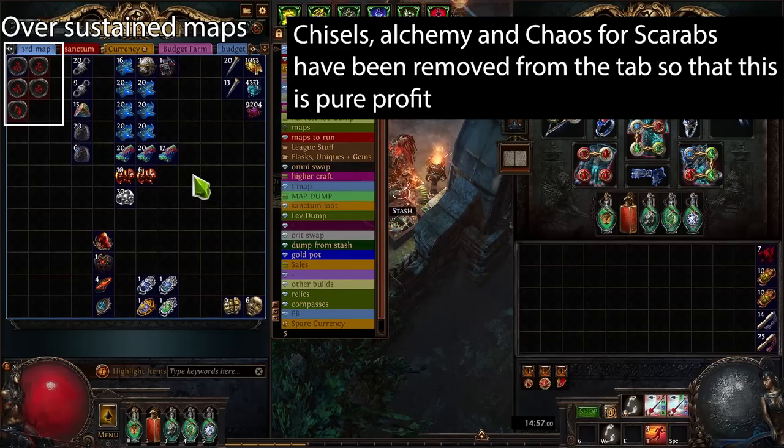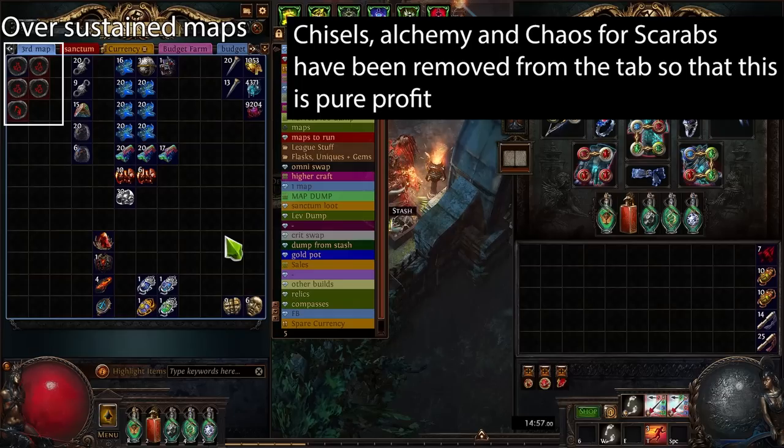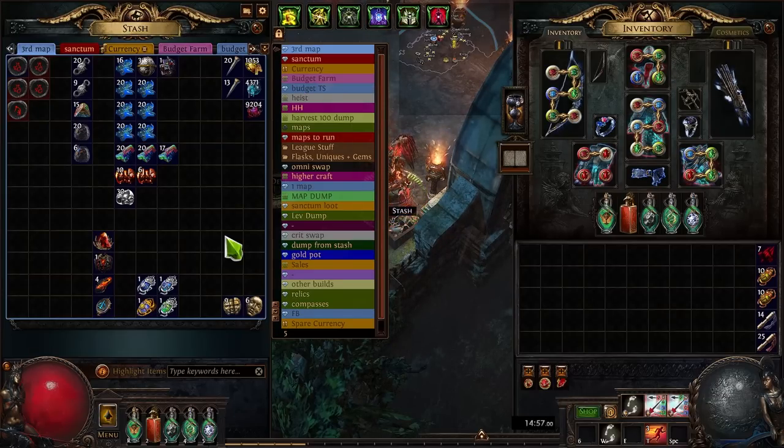The tab you're looking at here is 28 maps that I ran. The timer at the bottom is basically how long it took me to sell all of the loot in bulk for chaos. It took me 15 minutes to convert the tab into what you're looking at here and this is the main reason I like the strategy. The strategy is fun and simple.